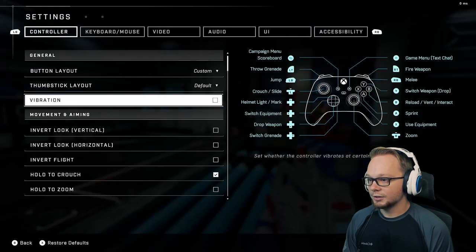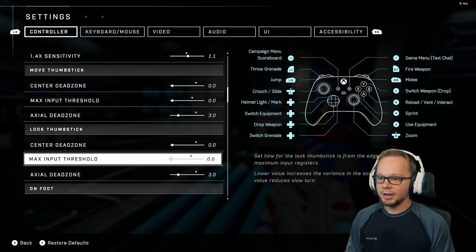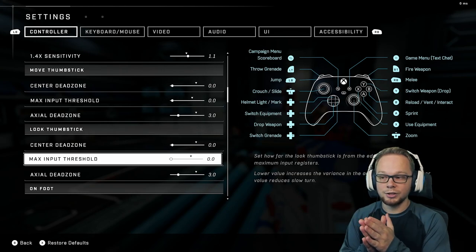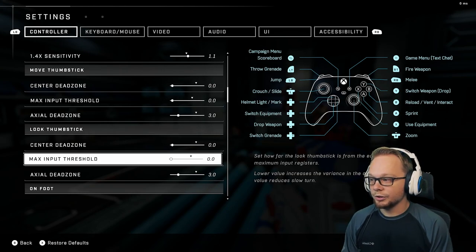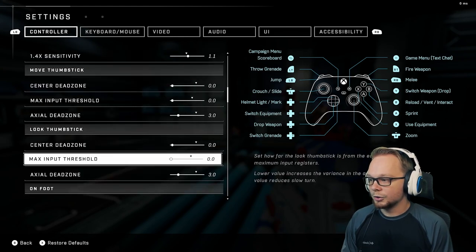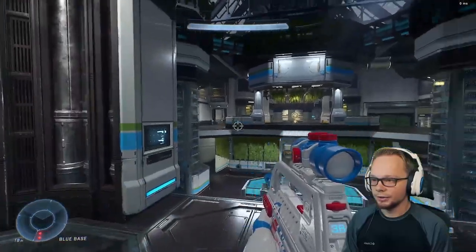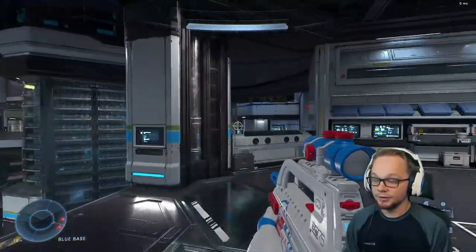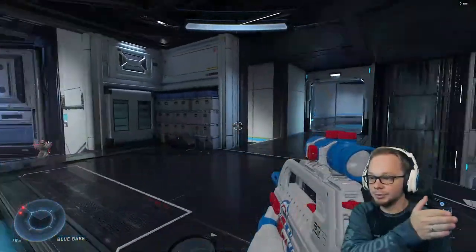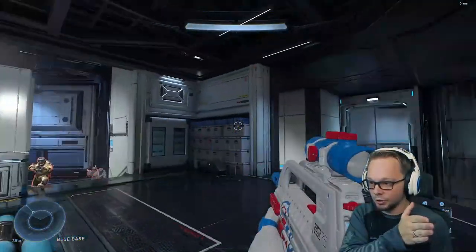Next we're going to talk about the max input threshold. The max input threshold is pretty much the time it takes to get to your look acceleration. So if your look acceleration is, let's say, five — your max input threshold for looking at zero means you see how it starts off kind of slower and then goes kind of quick. That's the time it takes to get to your maximum acceleration.